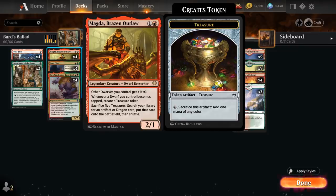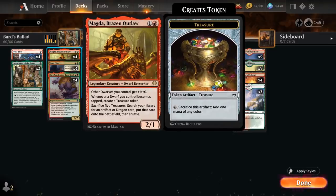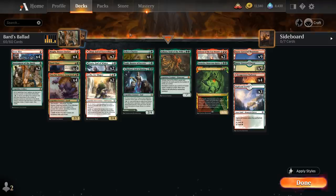We also have the full playset of Magda, Brazen Outlaw — a 2/1 legendary dwarf berserker. Despite being the only dwarf in the deck, whenever a dwarf we control becomes tapped, including Magda herself, we get to make a treasure token. So if Magda attacks or taps to crew Isika's Chariot, we get a treasure to cast more spells. If we ever have 5 treasures, we can sacrifice them to search our library for an artifact or dragon — potentially Isika's Chariot or an Inferno of the Stormmount.